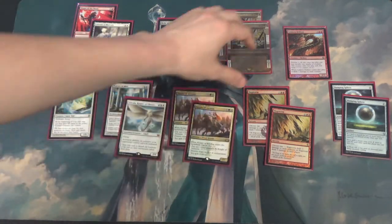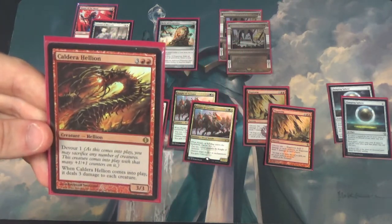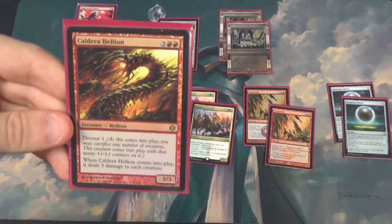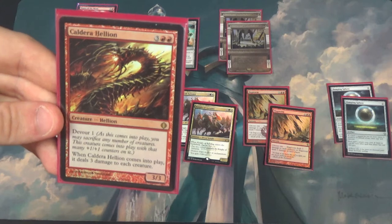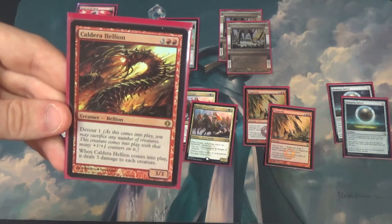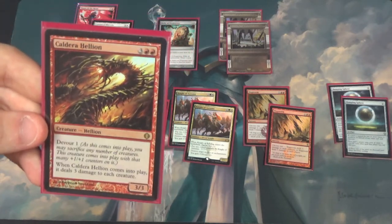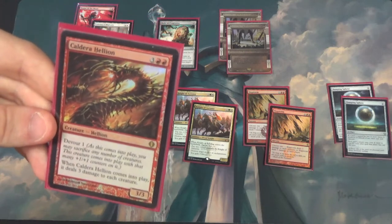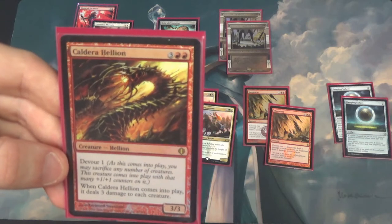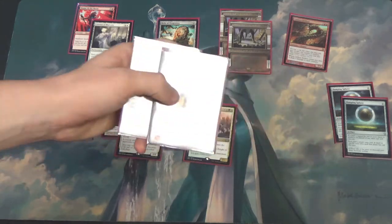My personal favorite card in the sideboard is Borborygmos Hellion — a 5-drop 3/3 with Devour 1. When it comes into play you can sacrifice any number of creatures to it; it enters with that many +1/+1 counters. With Devour 1, if you devour 3 creatures it enters with 3 counters. When it enters the battlefield, it deals 3 damage to each creature — so it's kind of like a pseudo-Anger of the Gods. It can also be a gigantic creature against decks like Humans or any go-wide deck.